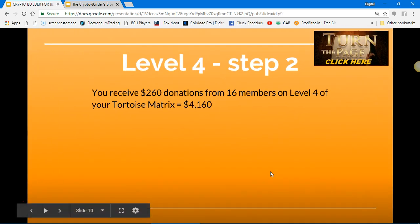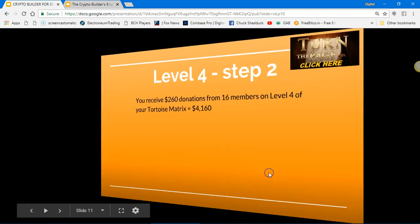Level four, step two: you receive $260 donations from 16 members on level four of your tortoise matrix, for a total of $4,160 in Bitcoin.